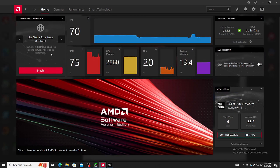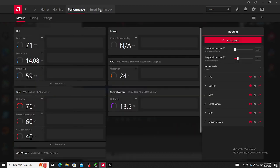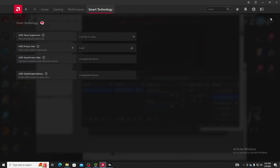What is up everybody, KickZero6 here with the first video in the Ryzen 7 8700G series of videos I'm going to be uploading. Right now what we're looking at is the AMD Adrenaline software app that you're going to have to download so you can update the drivers on your CPU, otherwise your games will look like garbage.